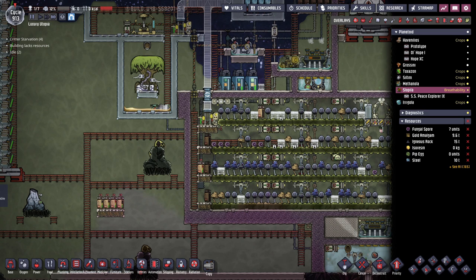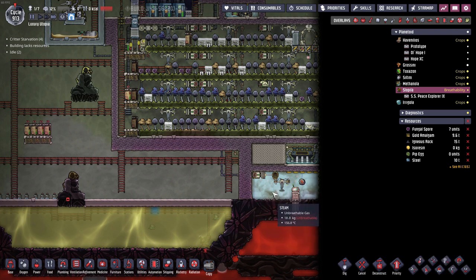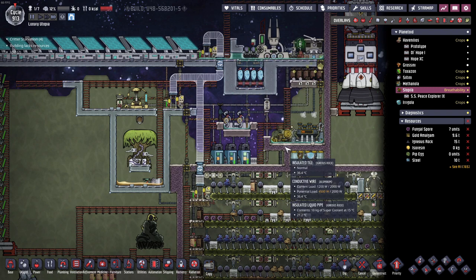Hello everyone, my name is Rainer and welcome back to another episode of Luxury Utopia in Oxygen Not Included. In the last episode we made this mushroom farm in order to automatically feed the resin tree — Experiment 52b — that creates resin, from which we make isoresin in the steam area, which we ship automatically back to our home planetoid.